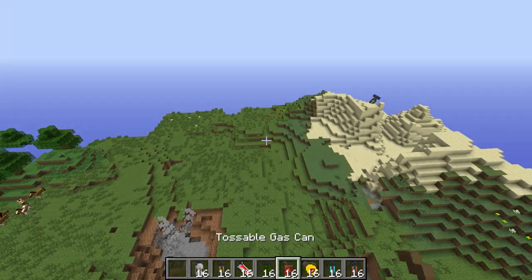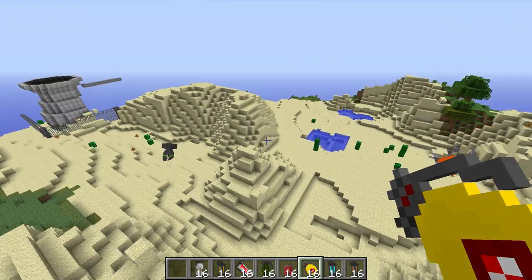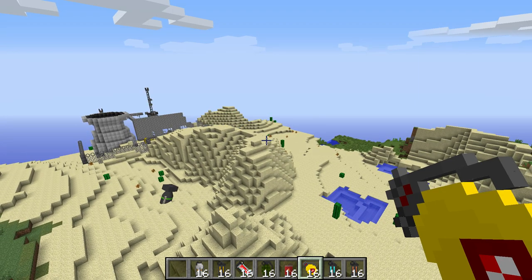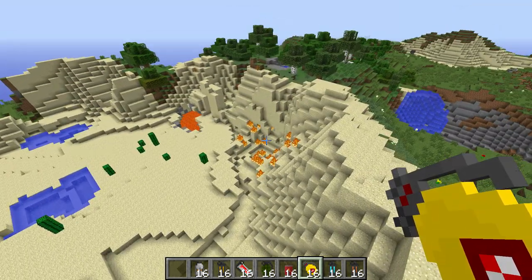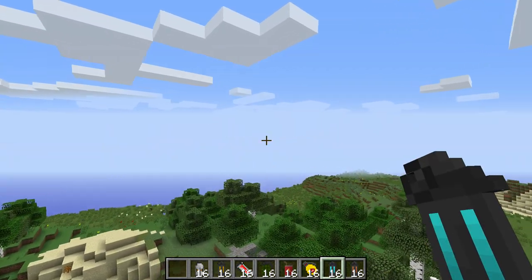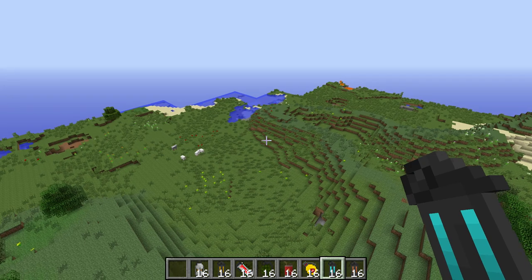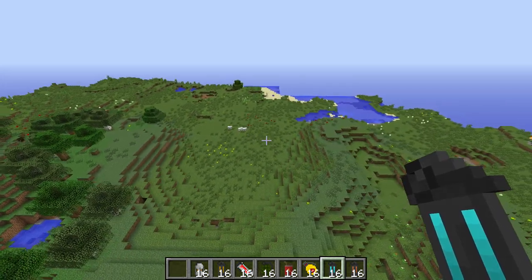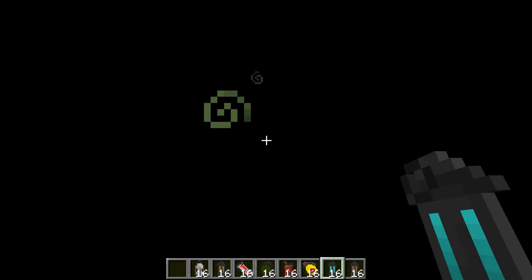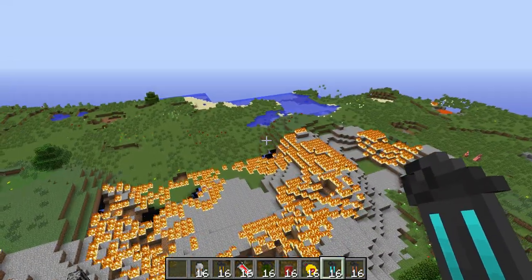Not really that exciting. Tossable gas can - wait for all you pyromaniacs out there. We just found a nuclear power station - that's going to be our next episode! Anyway, that's our combustible lemon. I don't want to set that off too close to that just in case something bad were to happen. It's awfully quiet - oh shoot! Unless you have one of those lovely hazmat suits.